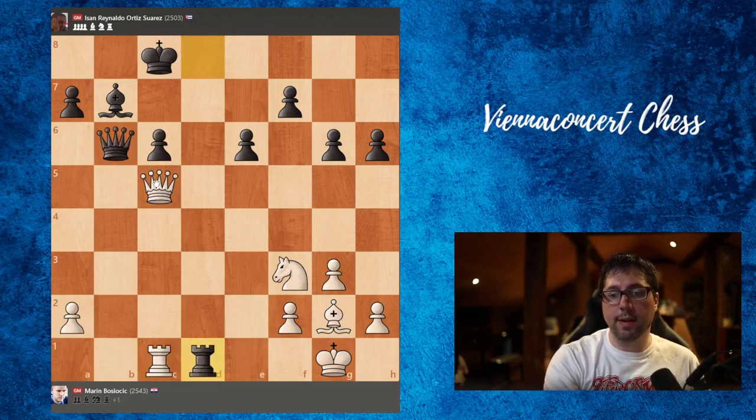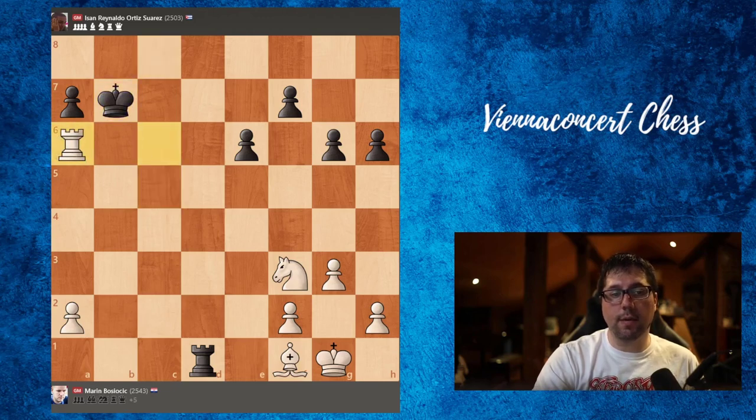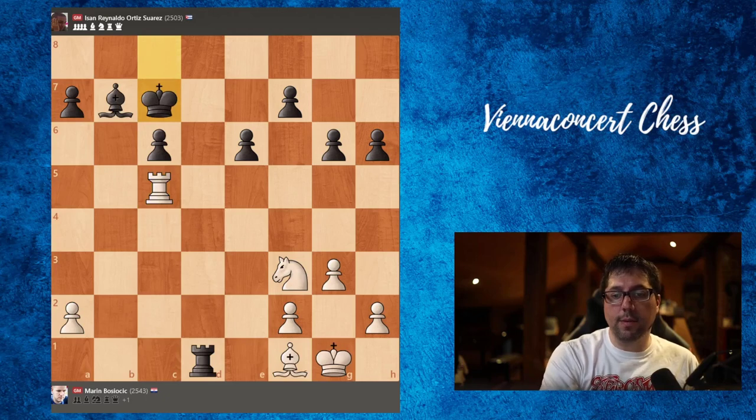But actually in this position, just bishop to f1. Queen takes, rook takes, king to c7. Here computers suggest bishop to a6, rook takes, king b7, and we can take like this. And in this position white would be winning. But king to c7 was played.